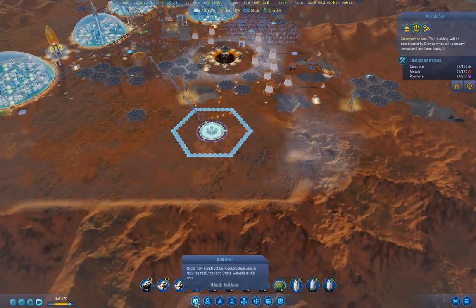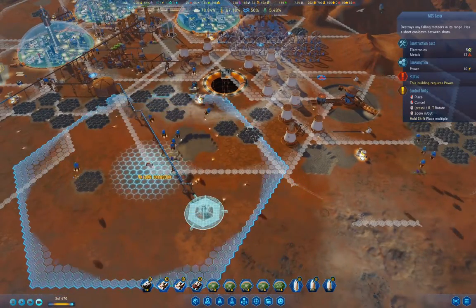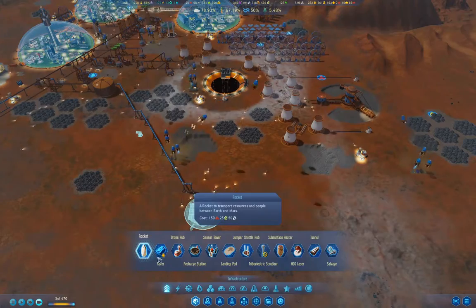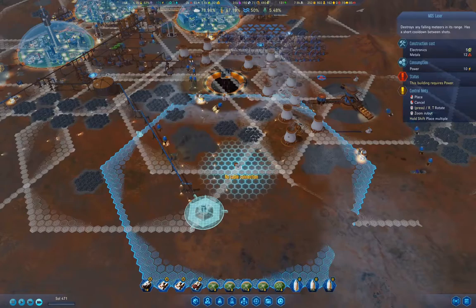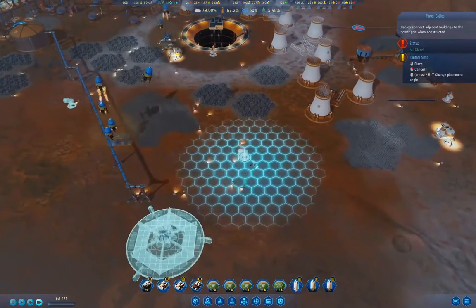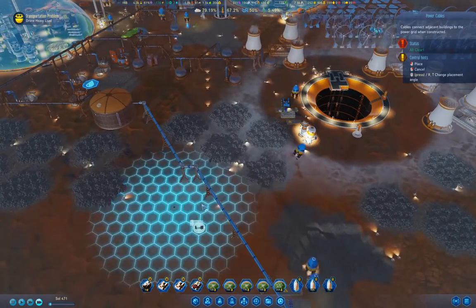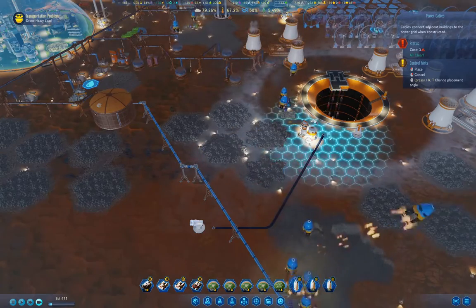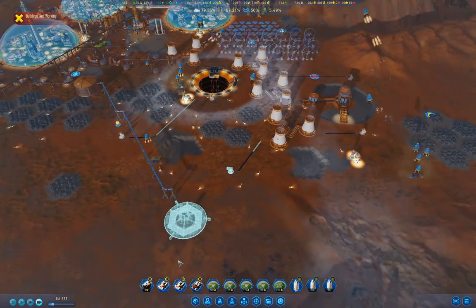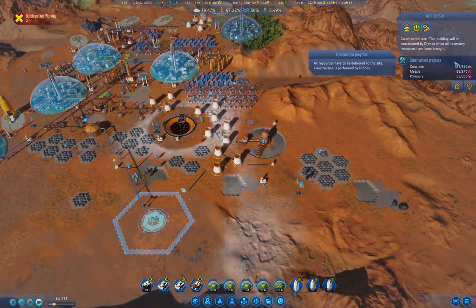Something else we're going to want to do over here is chuck in a laser or two. If we chuck in a laser here and one here — those will cover it. Now we're going to need power going to the lasers. It's going to take a while to accumulate all the resources — it takes a lot of polymers to get started.